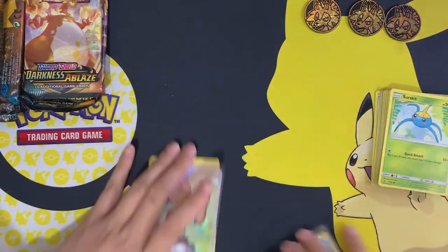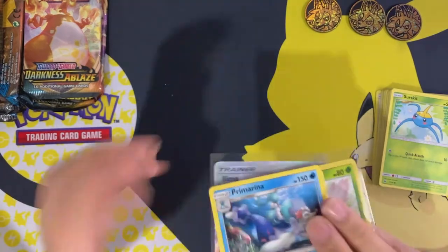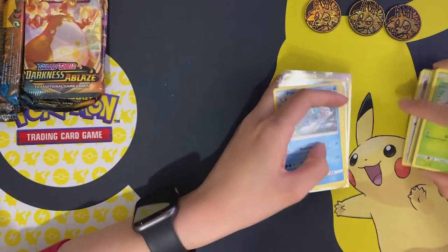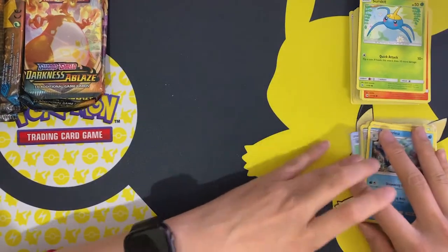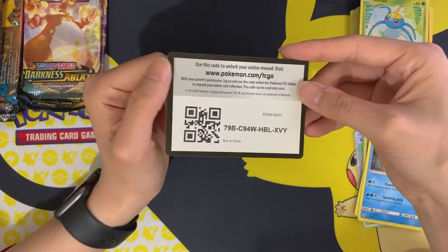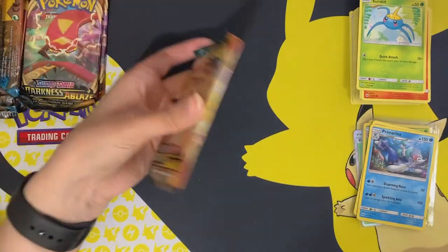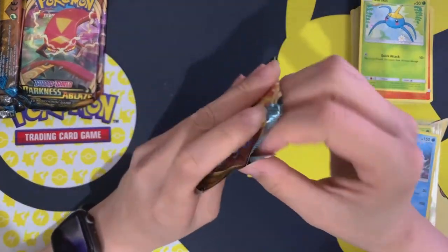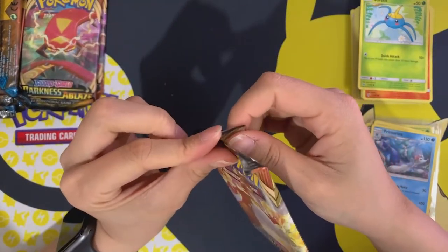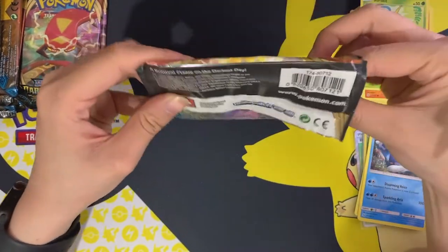Let's set those aside and go through them in a minute. Before we move on, there's the code card for that last pack. Now — Darkness of Blaze — will we manage to pull a Charizard? Let's find out!